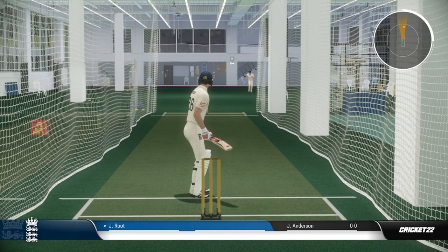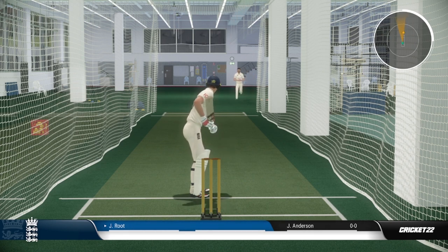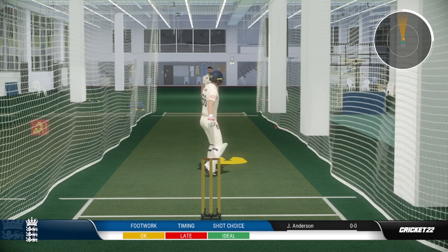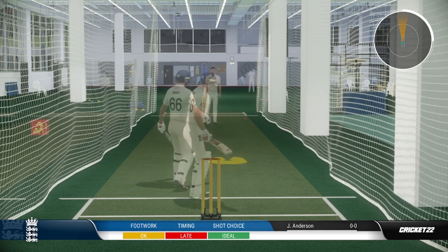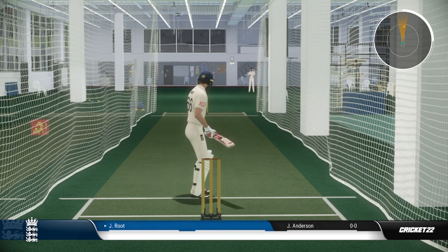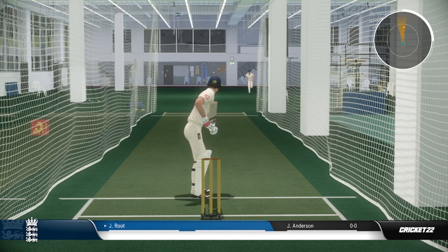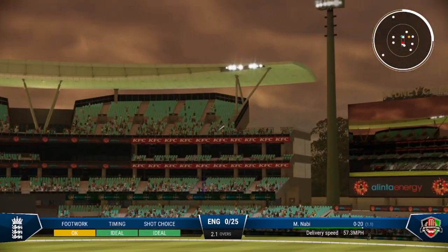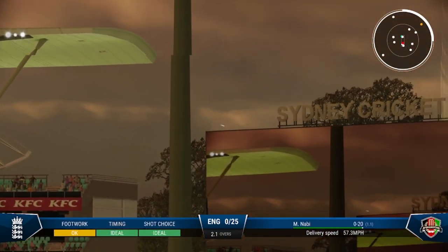Just before I go, I'll list some of the specialty shots. Clicking R3 raises the bat and makes the batsman dance down the wicket — this is particularly strong against spin. You wouldn't really do this against a pace bowler as you can see it's not really having an effect, but you saw me earlier — that's R3 before the delivery.